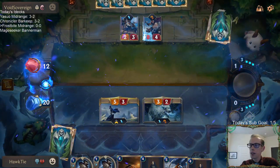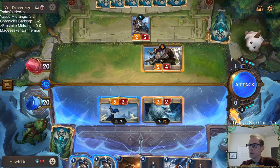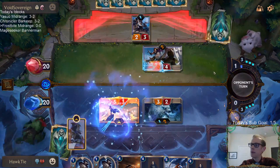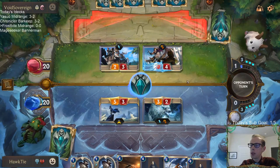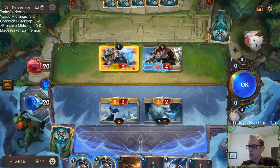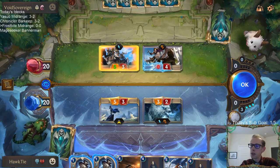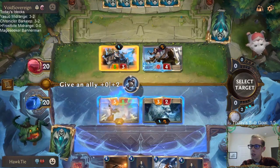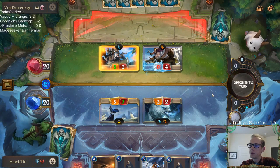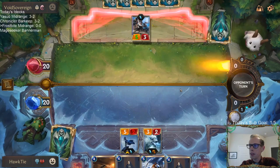I think you can see that we're going to be Frostbiting this Laurent Protégé. It's pretty likely that my opponent plays Riposte here after they play the Protégé first. They're going to Riposte to kill Ash, so I can double Elixir of Iron to save Ash — and yes that's absolutely worth it. One Brittle Steel would have made that easier but oh well.